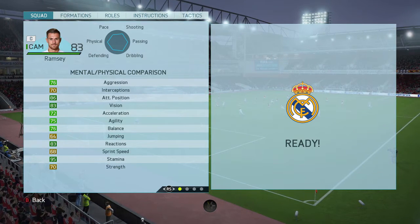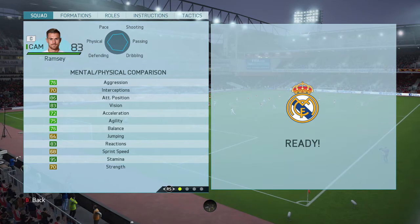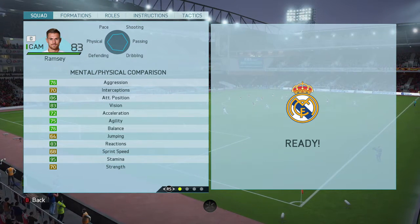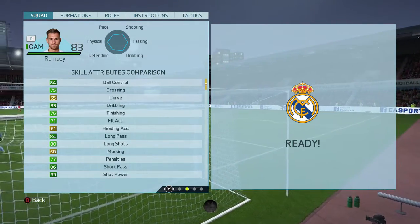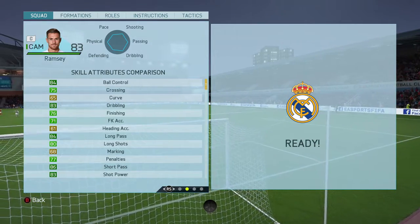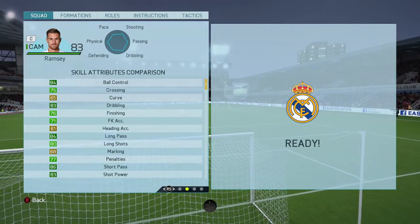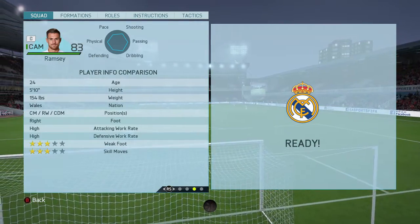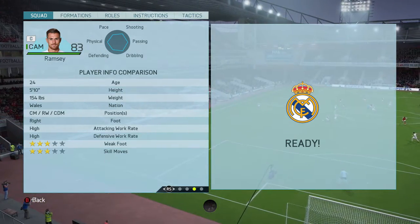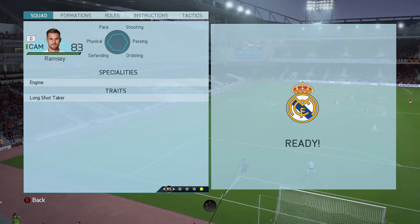Looking at his in-game stats: he's got 95 stamina, 83 reactions, 83 vision, 86 attacking positioning, and 70 strength, which is not too bad for a CAM. For his skill attributes: 84 ball control, 83 dribbling, 84 long passing, 80 long shots, 86 short passing, and 83 shot power — loads of really good stats. He's got 3-star weak foot, 3-star skill moves, high/high work rates, and can play centre mid, right wing, or CDM. On top of that he has the Engine specialty and the Long Shot Taker trait.